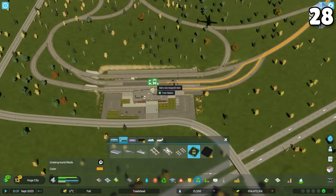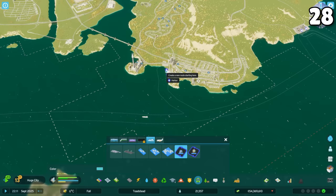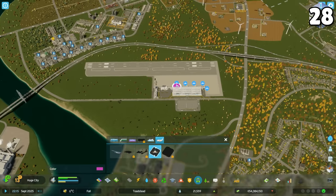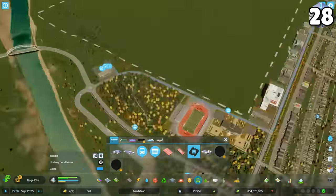To bring citizens and cargo to your city from outside connections, you have to draw a path from the transit building to the outside connection and back. This applies to trains, boats, planes, and buses.